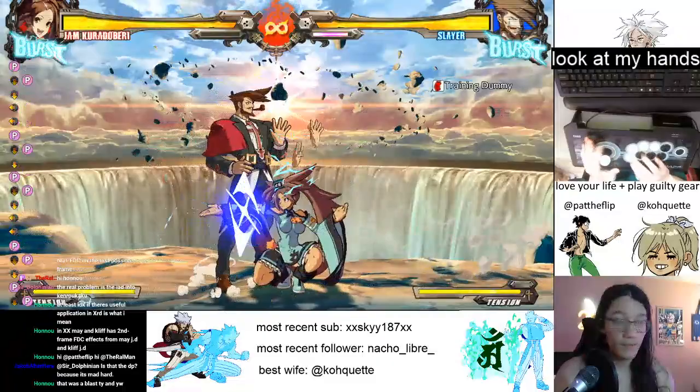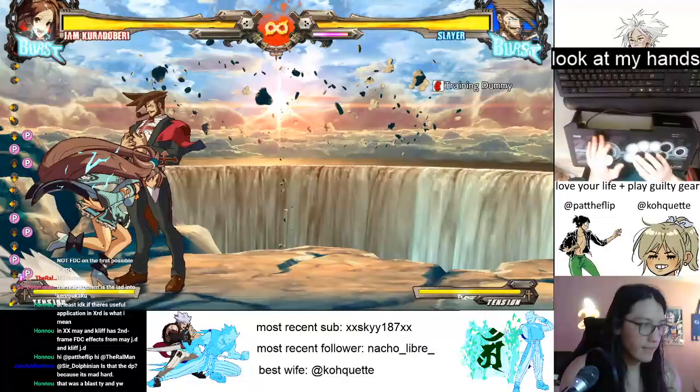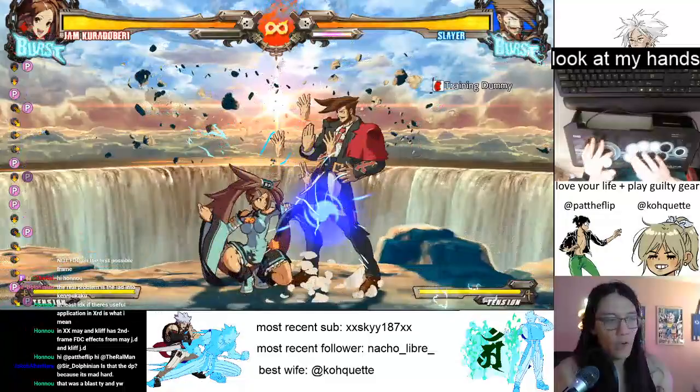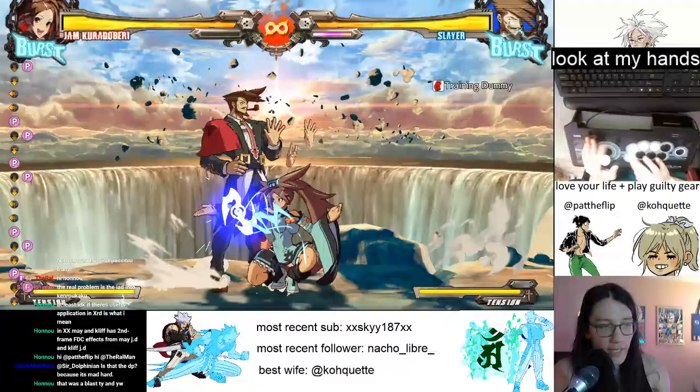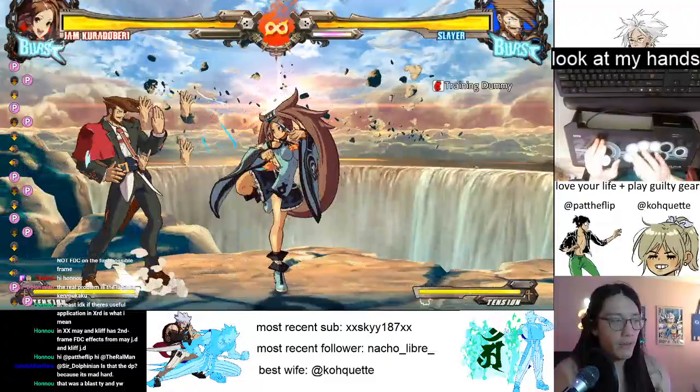Jam is special when it comes to Guilty Gear characters because her Gatlings are really flexible. She can go forward and backward buttons a lot more easily than a lot of characters can. And because of that, when you're next to someone within striking range, even if they're blocking, you have access to a lot of her moves.